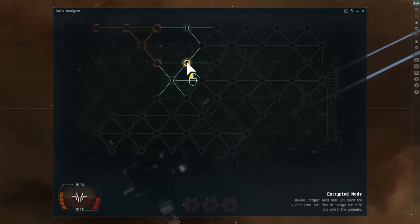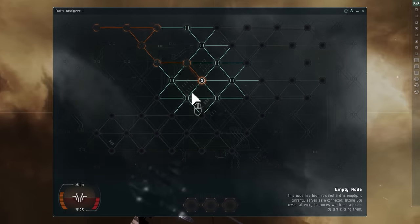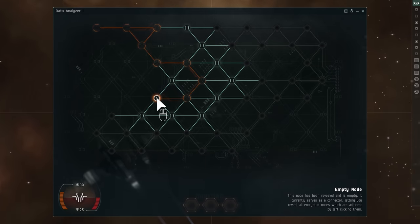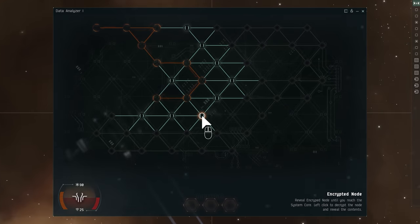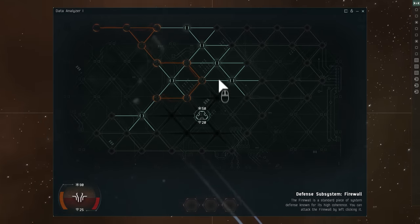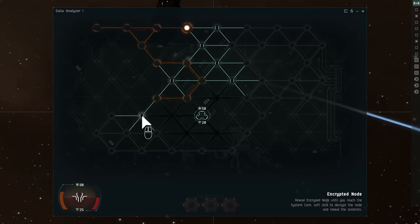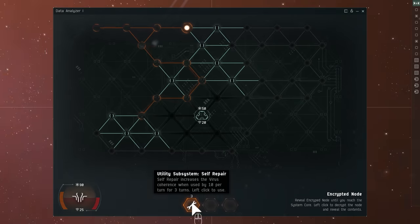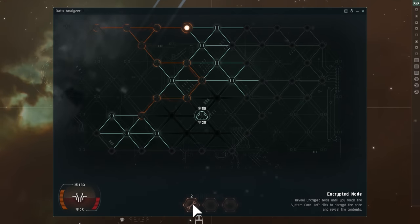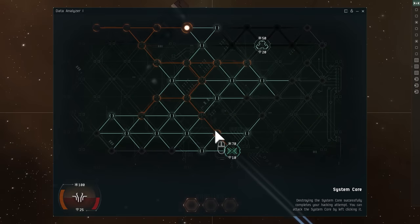You now know the basics of the hacking process. Click through the network, revealing nodes as you go, and try to find and destroy the system core without letting the defensive subsystems destroy you first. Here you can see we're exploring the network and find that we've hit a firewall. We continue exploring before attacking it, finding a repair which we can use immediately to gain extra coherence. Then, once other routes have turned up empty, we attack the firewall, overcoming it and revealing the system core behind it.